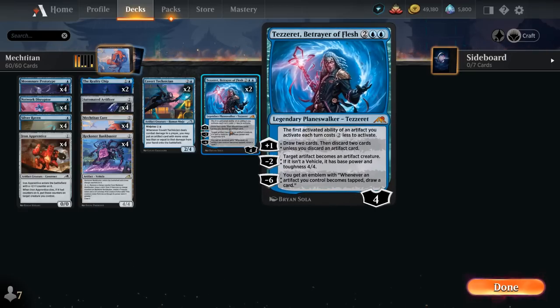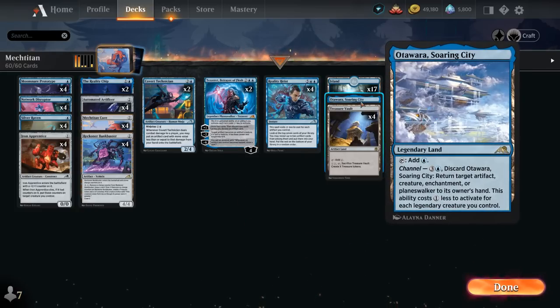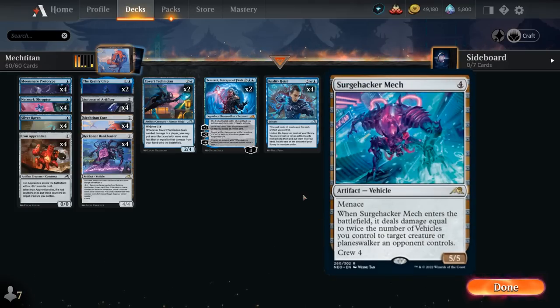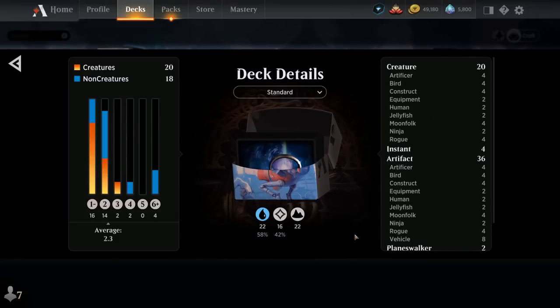We can discard Treasure Vault to Tezzeret's +1 to keep more spells in hand, or turn it into a 4/4 with the −2. We also have one copy of Soaring City as a legendary land with a channel ability for interaction, and 17 basic islands. We could also try out the Surge Hacker mech at 4 mana for additional interaction, but we want to keep the combo plan as lean as possible. So that's our deck — let's jump into some games and see how it does.